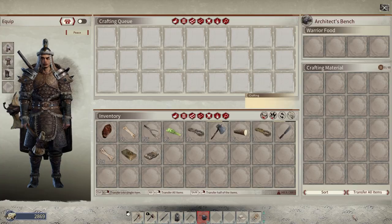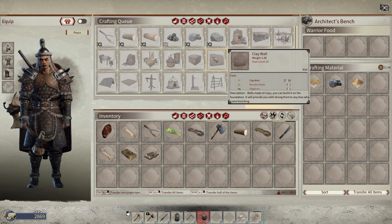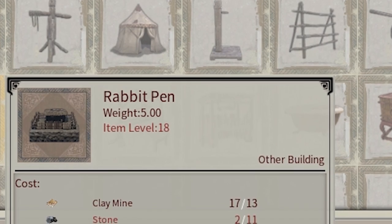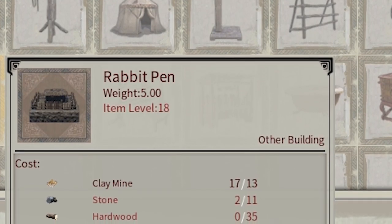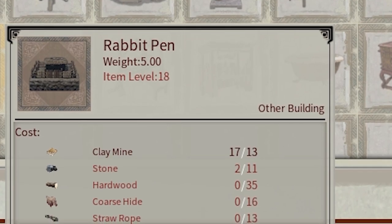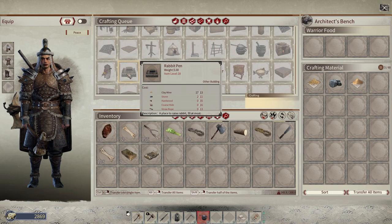Now scroll down to the rabbit pin and let's take a look at the resources required to craft it. We need 13 clay, 11 stone, 35 hardwood, 16 coarse hide, and 13 straw. I'd explain how and where to get all of this, but that's something for another tutorial — let me know in the comments what you'd like me to cover.